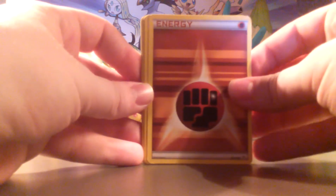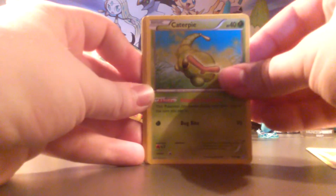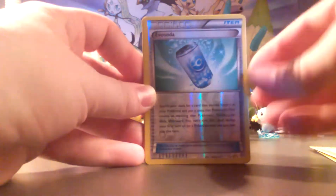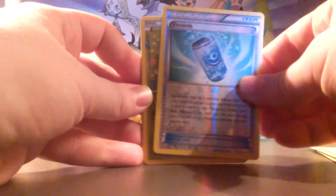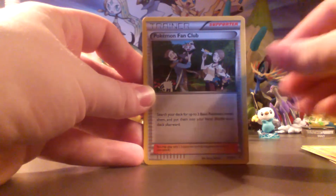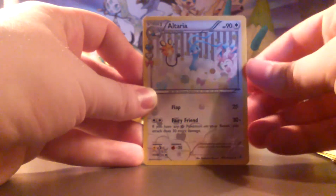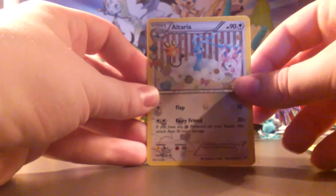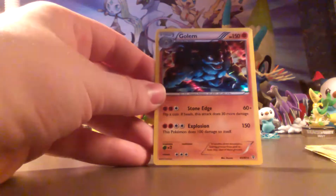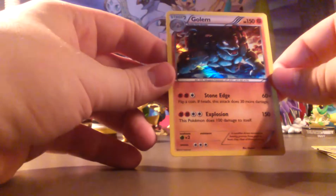So we start with an Energy, Doduo, Caterpie, Machop, Evo Soda — yeah, see, that's the reverse, I did it wrong. Shroomish, Pokemon Fan Club, Shauna, Altaria — I know this is a special type of card and I cannot remember for the life of me what it's called, it's got all these little ribbon things on the side. And Golem is the rare — that's a holo, that's pretty cool.